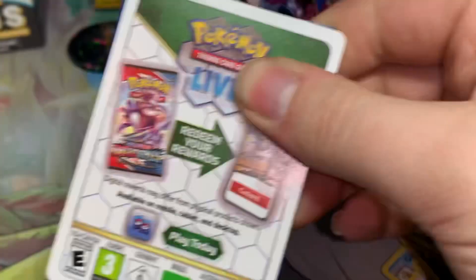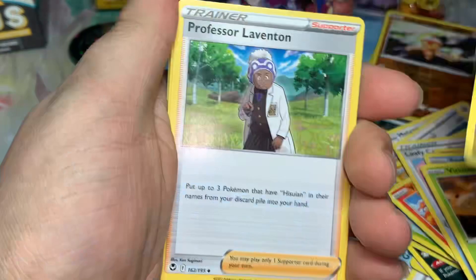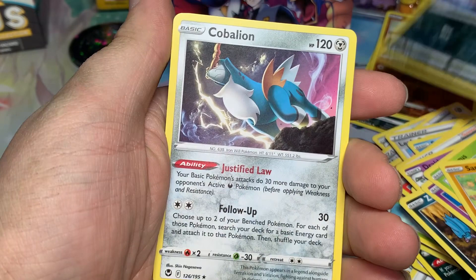Last pack — can we actually get something worth the money spent on this? Doesn't look like it. Leaf energy, Toxapex, Sableye, Dry Cloak, Zubat, Elgyem, Amoonguss, Sandygast, Relicanth, Golbat, and Kabalion. Well then.